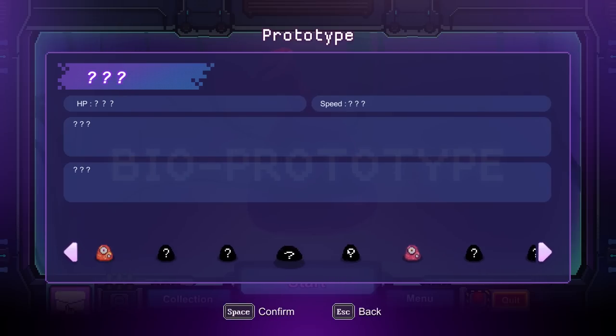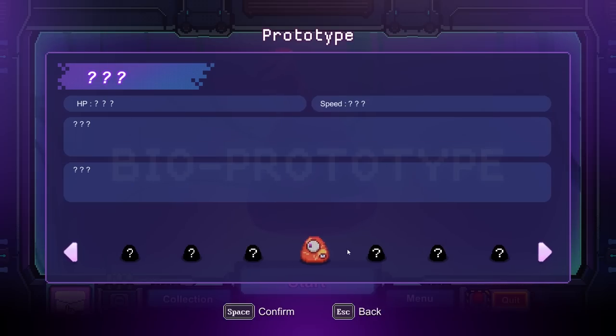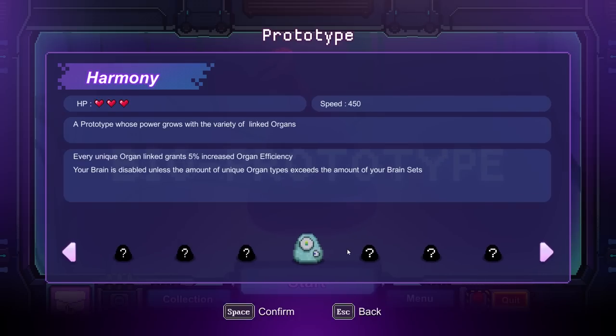So we've got Squander: Consume Cells Efficiently — you lose all cells at the start of waves but Culture Room costs less. And then Harmony: every unique organ linked grants 5% increased organ efficiency. Brain is disabled unless the amount of unique organs exceeds the amount of your brain sets. Oh, that's interesting — so you have to be very judicious with what you do. But I bet that's a pretty cool character.